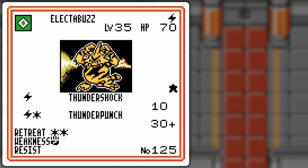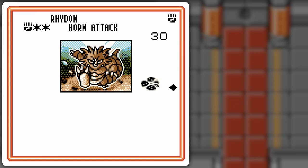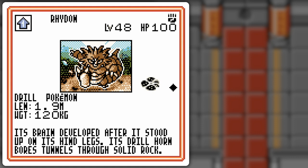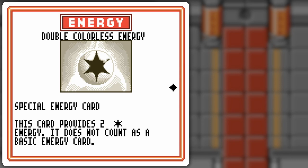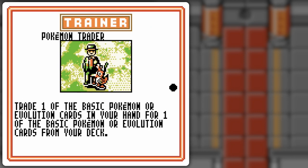Another good Electabuzz! Oh, regular old Rhydon here. We got Horn Attack, we got a Ram. It forces a switch and Rhydon's got a lot of HP, but it costs a lot of energy cards to use. Extra Double Colorless! Yes! Pokémon Trader too. Very nice.